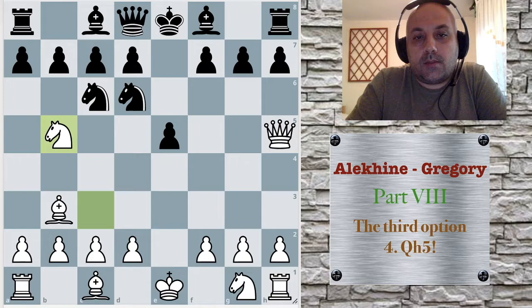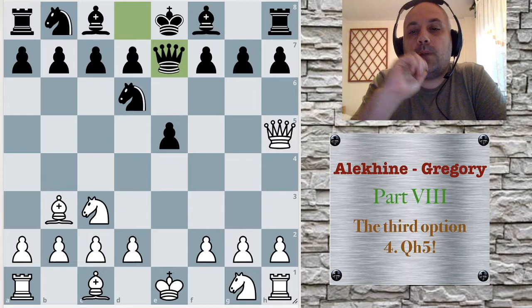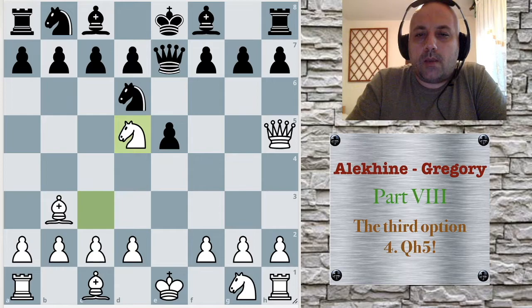Then what else? There are other bad moves. For example, queen e7 is a terrible blunder because the knight comes to d5. And black is just lost here — you can see for yourself too.